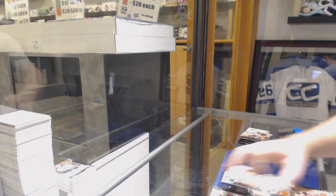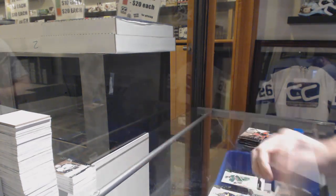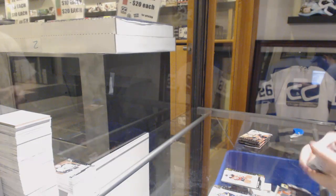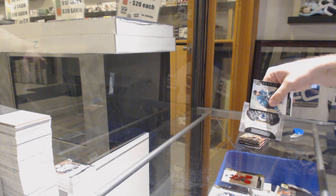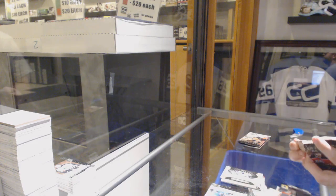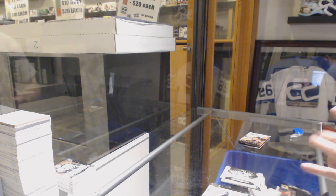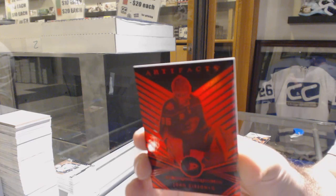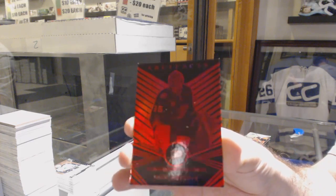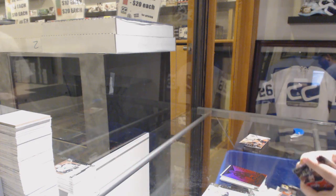We've got a Dual Jersey numbered to $1.25, Niko Hischier. Dual Jersey. Rookie Redemption, Vancouver Canucks. We've got an Orem Red numbered to $99, John Gibson for the Anaheim Ducks. John Gibson, $99 Orem Red.